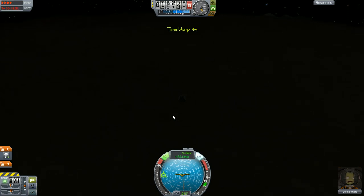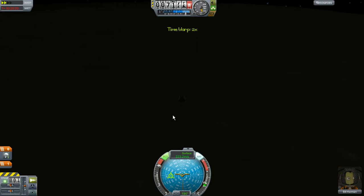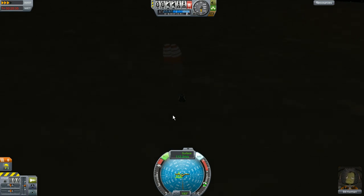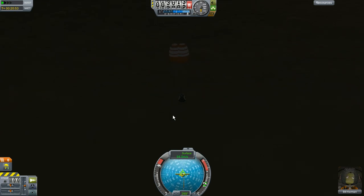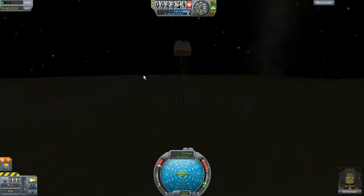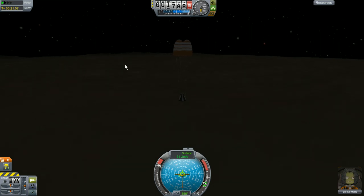I'm not entirely sure where the ground begins here, so I'm going to deploy my parachutes a little early. What I'm thinking is that we definitely need in this game is some kind of altimeter, which I think you actually can attach to your ship — I've just never tried. But it would be kind of cool to be able to see what the real height of the ground is as opposed to sea level, because in some cases sea level seems to be quite a bit lower than the ground.